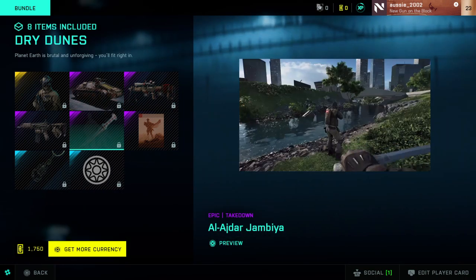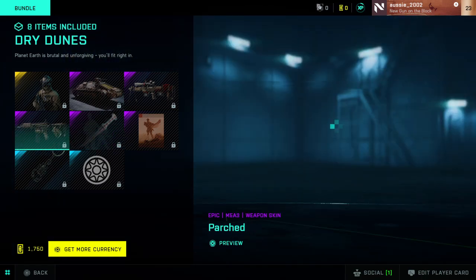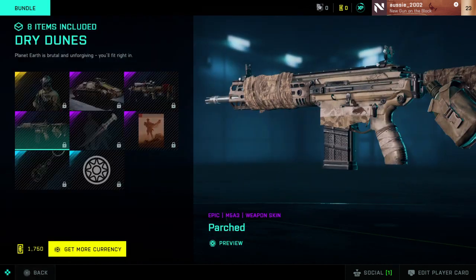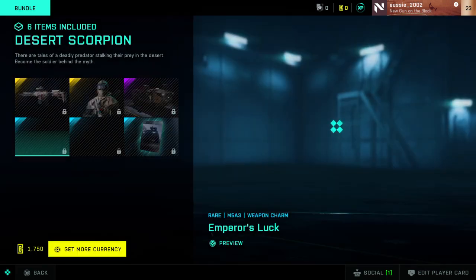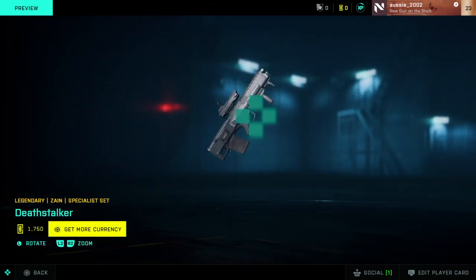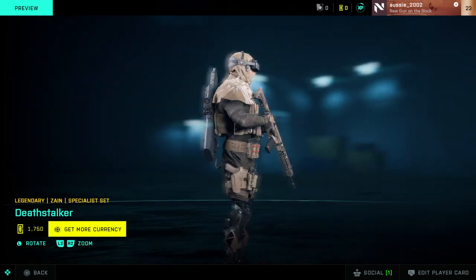What else have we got? There's a new knife. And a new weapon skin as well. It's similar to the store in the Call of Duty games. Desert Scorpion — this might be the new one. Oh, that's a character skin — nice, so badass.